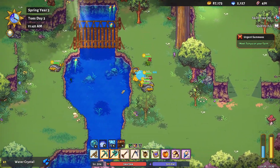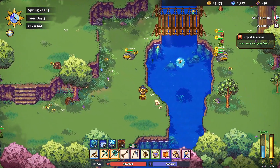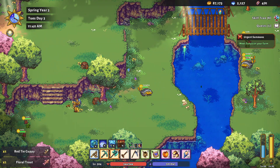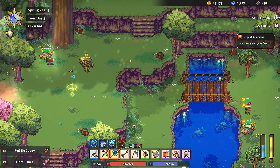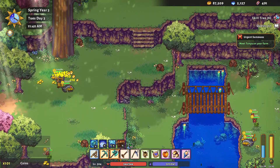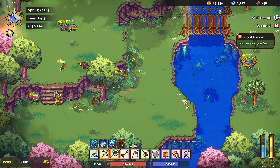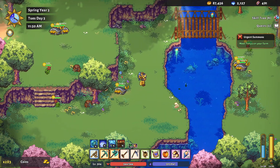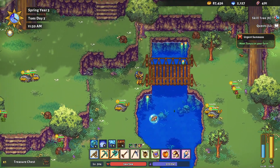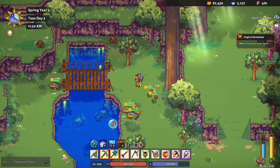Yeah, I definitely should have brought my sword with me — swords are useful. Oh, what's in this treasure here? Nothing we need. And there is some more fish — come on, give me that butterfly fish.